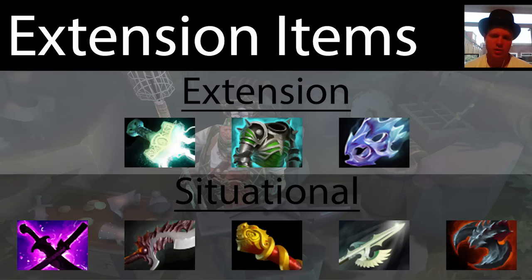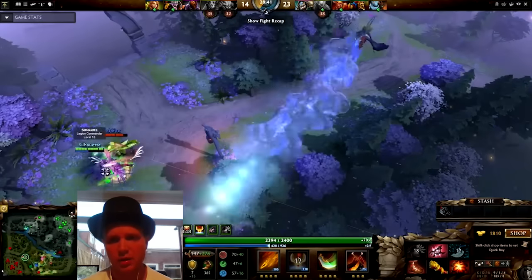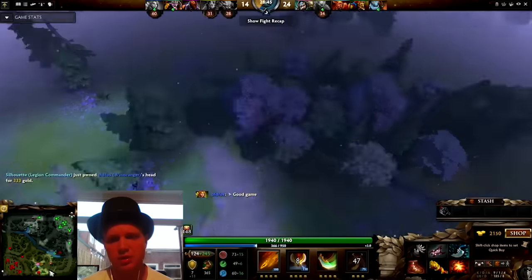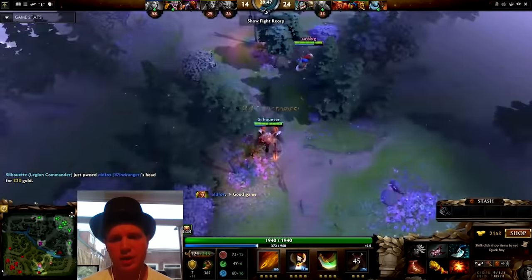There are three situational items probably worth mentioning. If you need extra tank, a Satanic is usually better than a Heart because you get the massive life gain as well as the stats. MKB if you've got an evasion hero. Halberd and Abyssal Blade are good for interrupting and locking down heroes that are tanky and difficult to deal with.